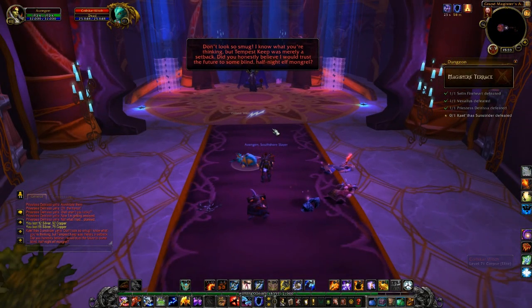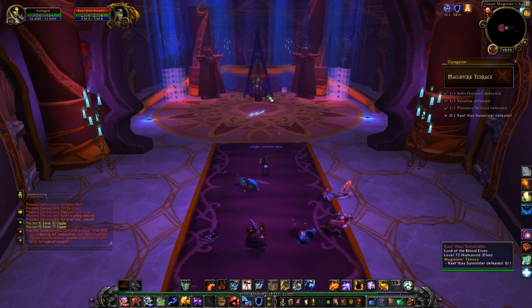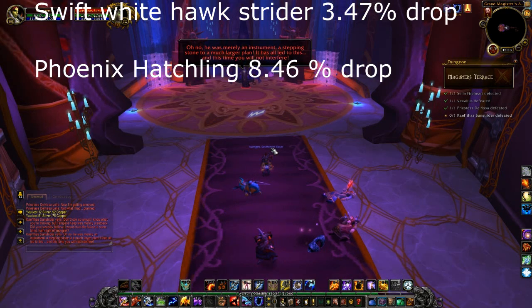Alright, welcome back guys. This guy is what it's all about — he's the one who drops the mount. He also drops two other items: the Orb of the Sin'dorei, which turns you into a blood elf, and the Phoenix Hatchling, which is a rare pet. All you have to do is follow the road — you can't go wrong, it's just a basic road with a few mobs here and there.